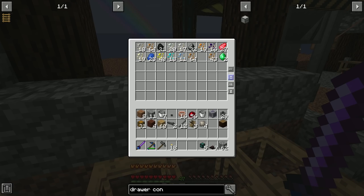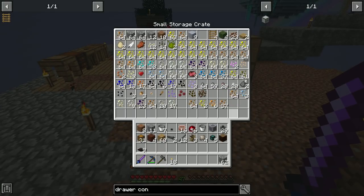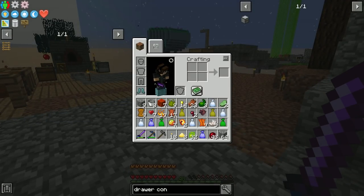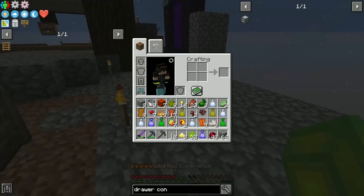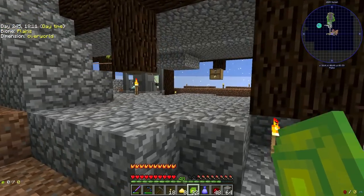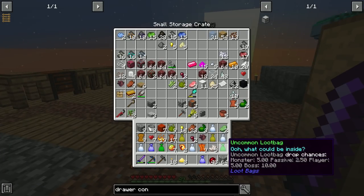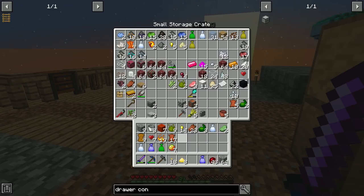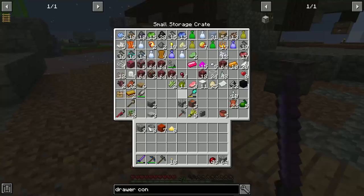I really want the drawer controller. I'll pop into the Nether and go farm up some sulfur. Back from the Nether — the orange salamanders are actually a really good source of sulfur; they drop it pretty regularly. I'm also working on getting luck built up on the sword. I got the eight sulfur we needed. I also grabbed some heat sand because we're going to be using that when we set up our new lava system.